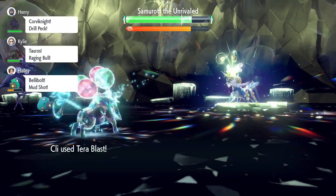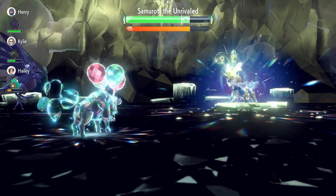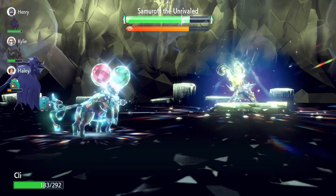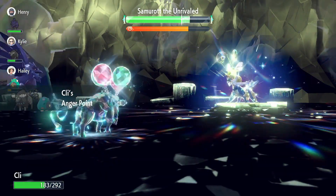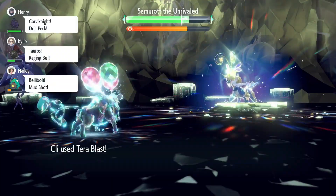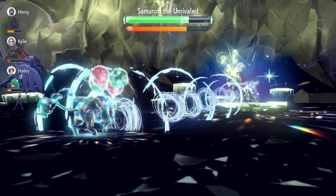I have Tera Flying on mine just to get the maximum amount of damage. You can go Tera Water if you want, or if you choose the Fire Tauros you can go Tera Fire as well — however, the only problem with the fire one is that you're taking those Aqua Cutters a lot harder.